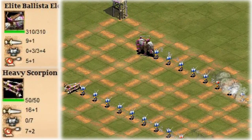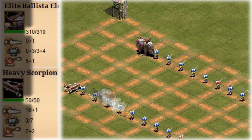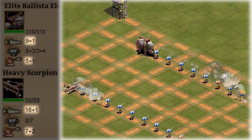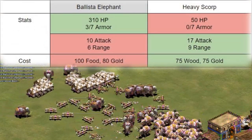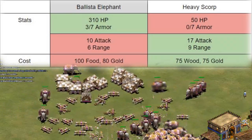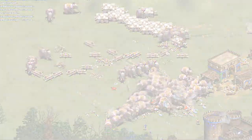If you quickly compare the stats of the two units, you can see that elite ballista elephants have six times the HP and more melee armor. However, scorpions have more attack and range. This makes the ballista elephants look tougher but a bit more expensive, and the heavy scorpions look far more dangerous. There are three aspects of this comparison that we need to examine more closely.